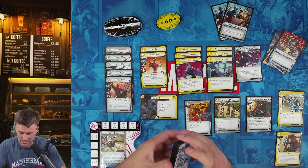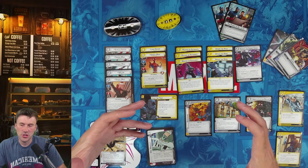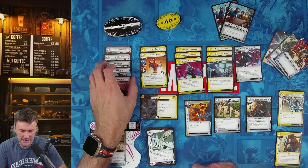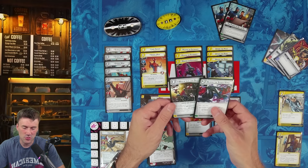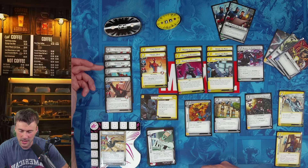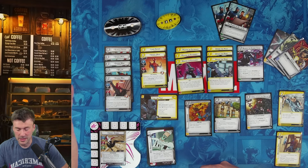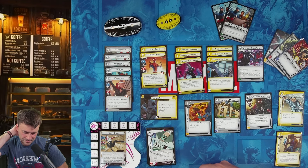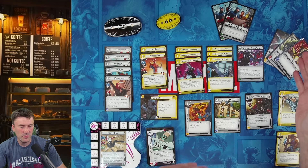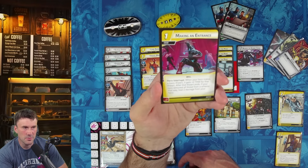Ghost Spider's deck is phenomenal. We have our normal and gray doubles because we've been running a lot of Web Warrior heroes. The Web Warrior class is strong because their biggest allies are all basic, so you just run basic-heavy decks. Web of Life and Destiny lets you draw a card, and Across the Spider-Verse lets you get Peter Parker in cheaper. We also have Scarlet Spider, Hobby Brown, Penny Parker, and Otto.